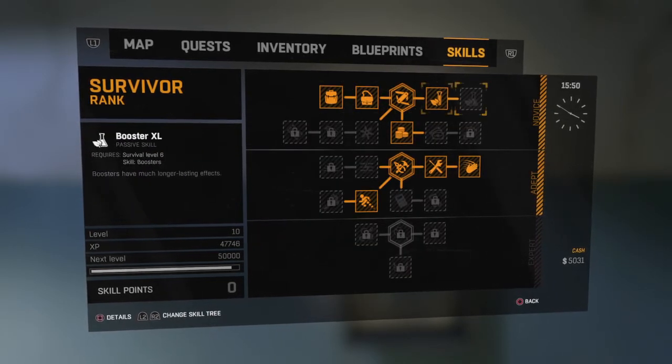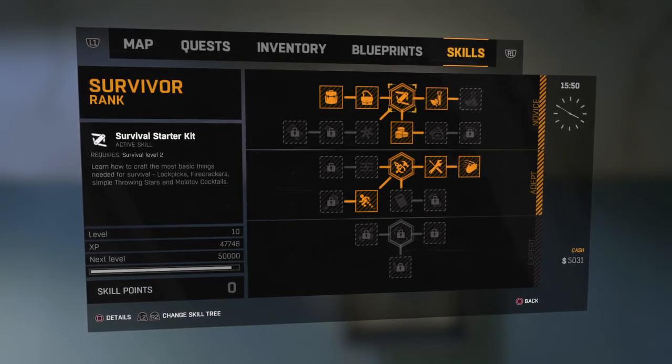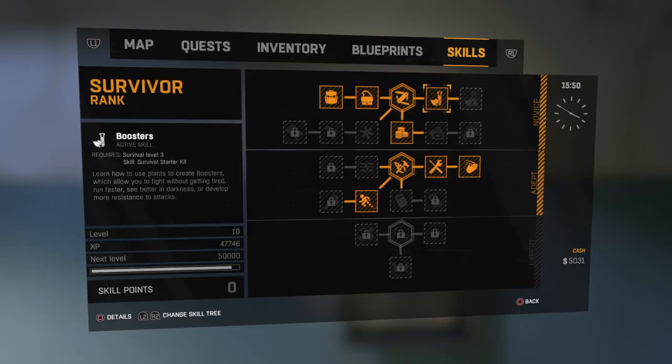In the first tier you can upgrade your backpack pretty much twice. You can craft things better, or you can craft the lock picks, the throwing stars, the molotovs, the firecrackers. The next one is learning how to use plants for boosters, kind of like firecracker syringes.